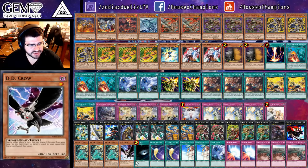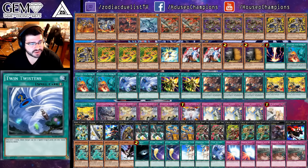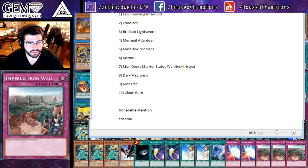We've got triple Artifact Lancia, one DD Crow, one Darkhole, double Cosmic Cyclone, double Forbidden Chalice, one copy of Twin Twisters, double Mirror Force — I like it — and triple Imperial Iron Wall. Let's go ahead and get into that tournament report.